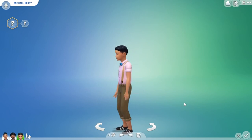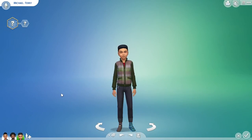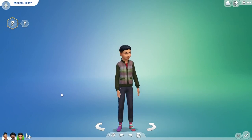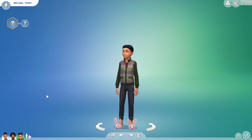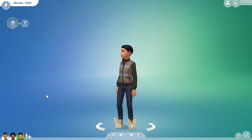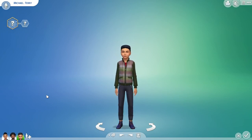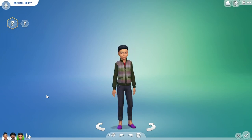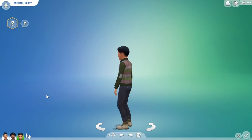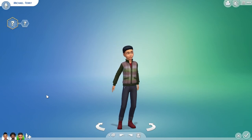Now moving on to the full outfits, there's just one outfit and it's a very old-fashioned type outfit. There's also one pair of mismatched socks — I think they're really cute. There are also five new shoes: adorable bunny slippers, some fancier type shoes, a couple of different loafers, some hiking type boots, and another pair of loafers.